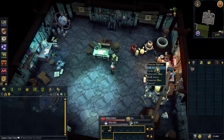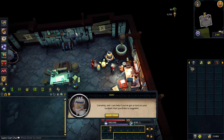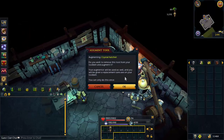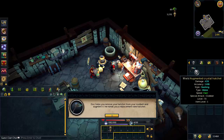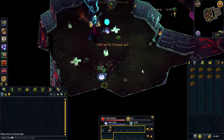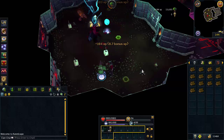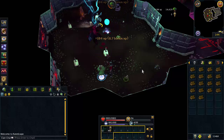Now for using woodcutting to train invention — this is an alternative to fishing. You can augment a dragon hatchet or a crystal hatchet. If you have a hatchet on your tool belt, go to Doc in the invention guild and with an augmenter in your inventory, just talk to him and he'll get it augmented for you. The first thing I wanted to try out was whether this works with divine logs, which are generally accepted as the best way to train woodcutting if you're okay with it taking a really long time.